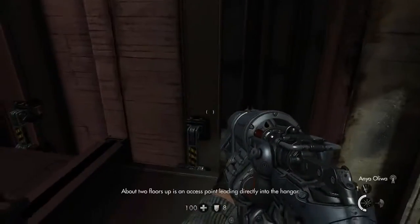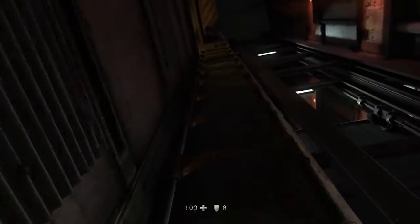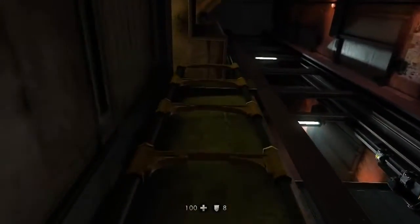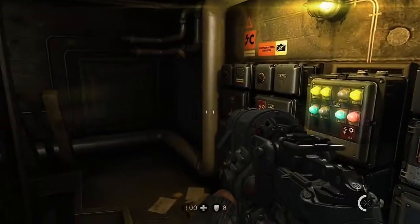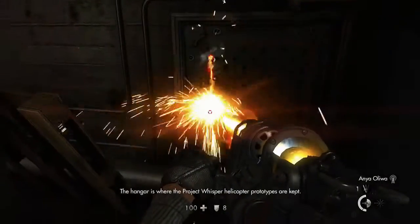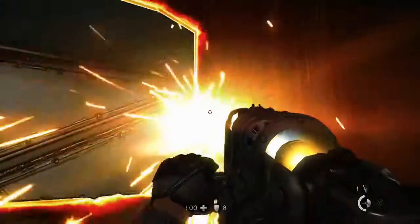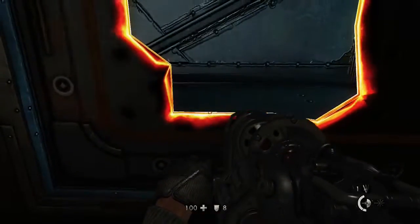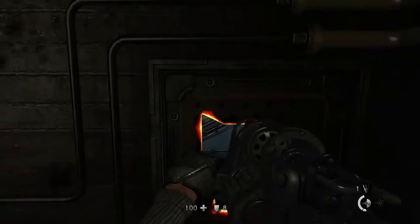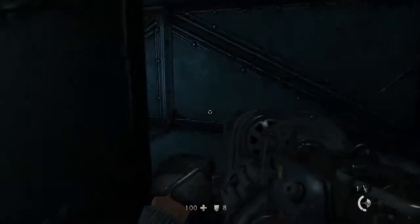We're still looking for some form of access point near the floor. How about down here? See if we can punch through. So we're on a lift again. About two floors up is an access point leading directly to the hangar. Well there's a ladder here which is convenient. See how small a hole it has to be for him to get through - no, that's too small. What about kind of head size? No, that's too small too. That's better. Alright, so there's something in here that I'm missing.